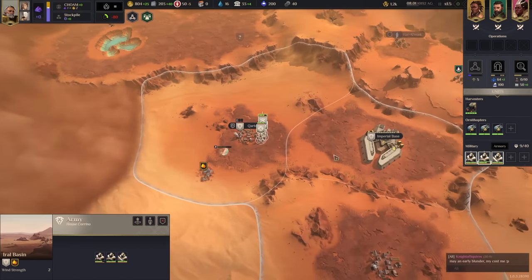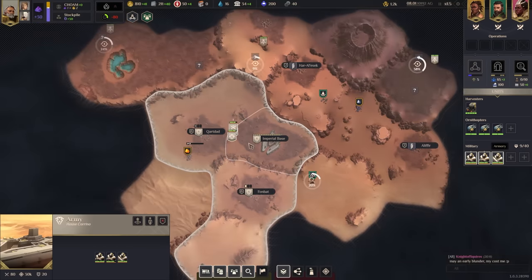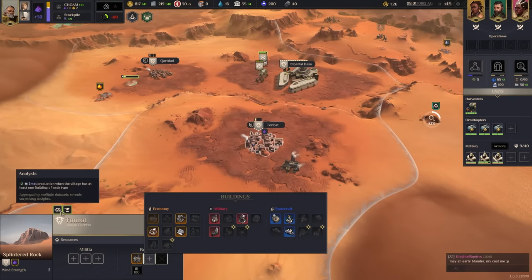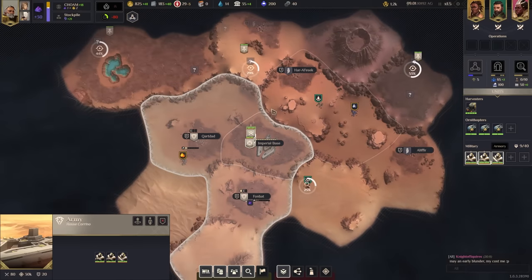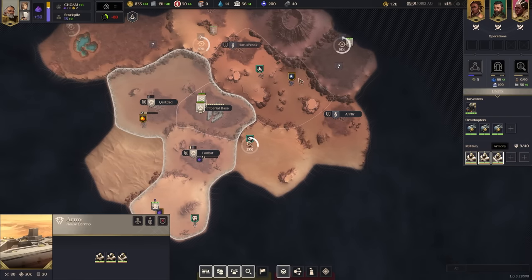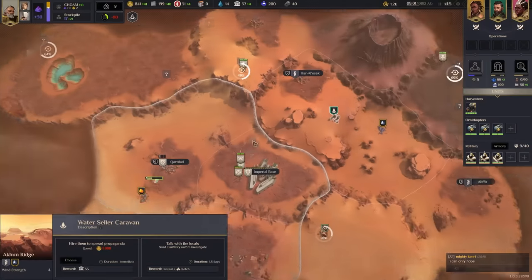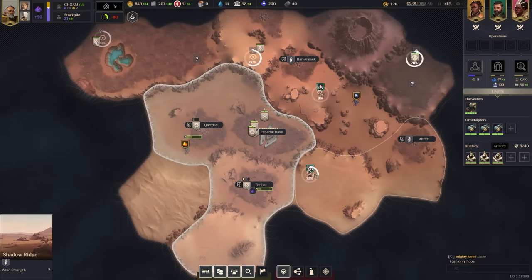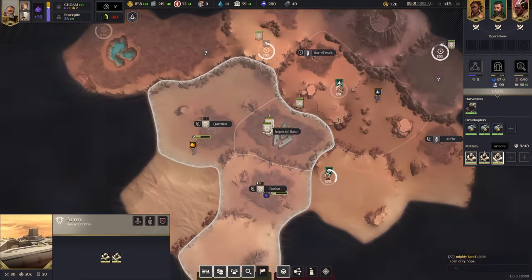An early blunder might cost me - someone's already battling it out. From here, our special traits give intel when there's one building of each type and resource production. We're going to make plascrete which is standard. Just scouting out the region, taking inventory. I could reveal the siege but I want to save it - at this point revealing the siege is probably better.